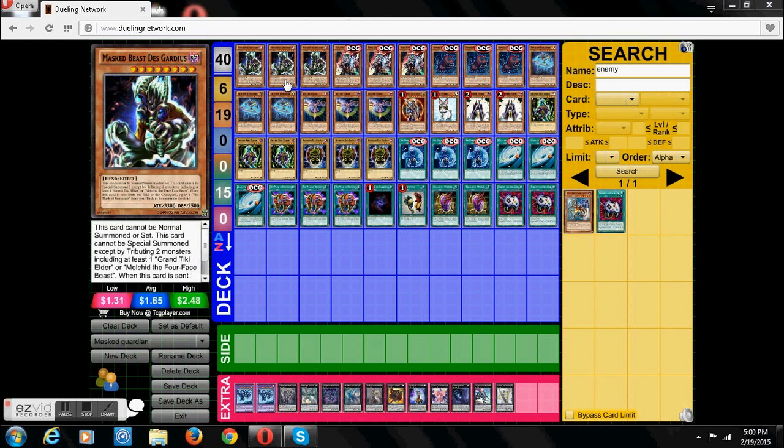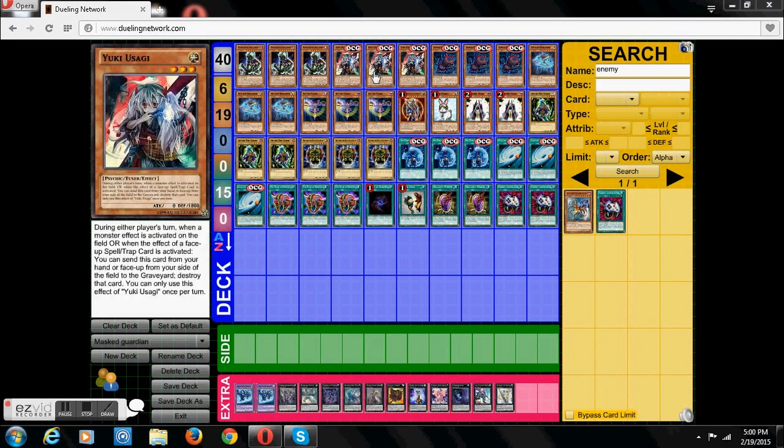So really nice, interesting effect, and 3000 attack points which is actually pretty high. Three Yuki Yuzai — really good since it can negate the problematic cards your opponent will try to activate and can be pretty annoying to you, since it can negate spell traps and monsters.